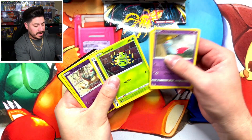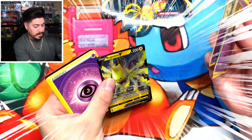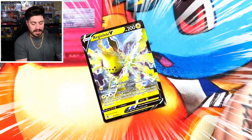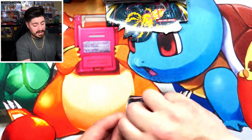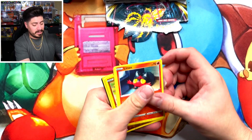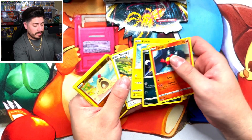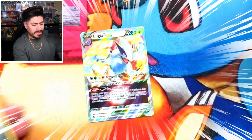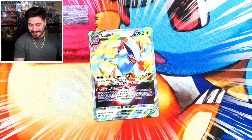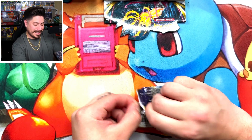We got Feebas, Spinarak, Beldum, Dripple, and the Regileleki V. Now we got the Regileleki pack — let's see what we can do. We got Litten, Murkrow, Rotom, Binary, Lugia V-Star. This is what happened last time! I don't want to jinx myself, but if we pull an alt art I'll be stoked.